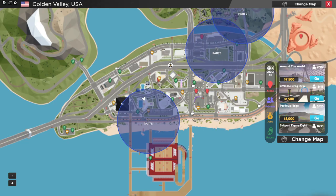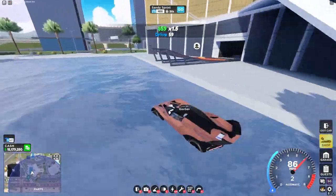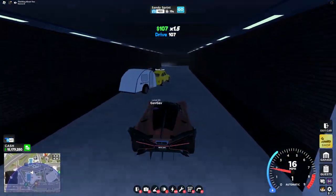To start off, I'll show you the five parts in the USA map. For the first part, head over to this trailer delivery spot right here. Heading into the building over here, you'll see the very first part.